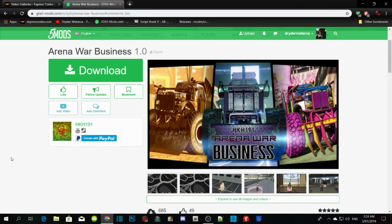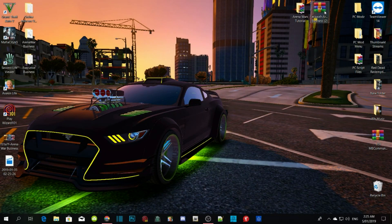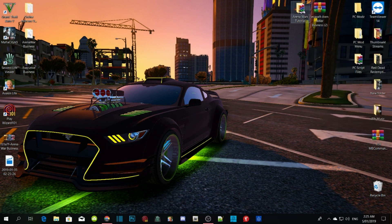Welcome back guys, as you guys can see this video is all about how to install Arena Wars Business into your GTA V folder for PC. All you guys got to do to get straight into the mod is download the mod - I will leave the download inside my description and all the other mods too. So all you guys got to do is download the mod, and once you download the mod, extract your file or folder and open it.